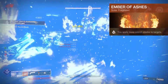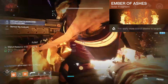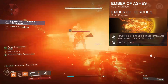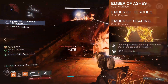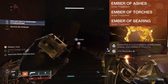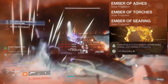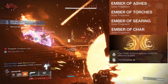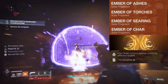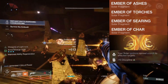For our first fragment, we have Ember of Ashes so we can apply more Scorch stacks to targets. The second fragment is Ember of Torches, to become Radiant with our melee attacks. The third fragment is Ember of Searing — this is perhaps the most important fragment in this build. It gives us melee energy when defeating Scorched targets and creates fire sprites, which gives us grenade energy. For our fourth and last fragment, we have Ember of Char, so we can spread Scorch damage with our ignitions. This build relies heavily on Scorching everything, so this fragment fits right in.